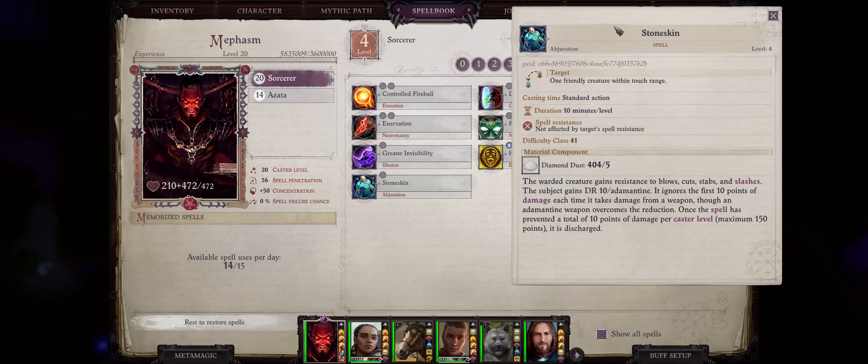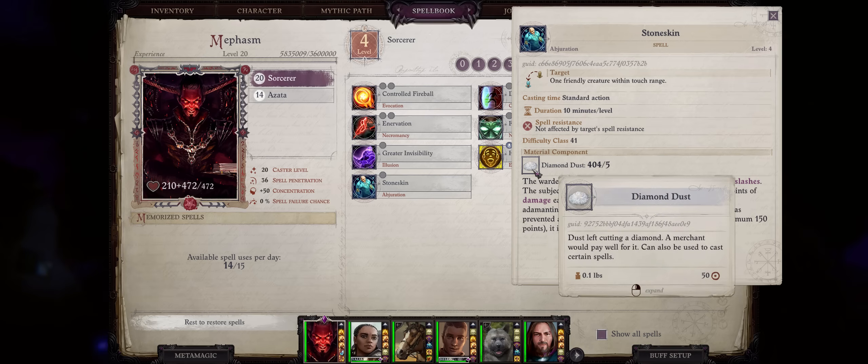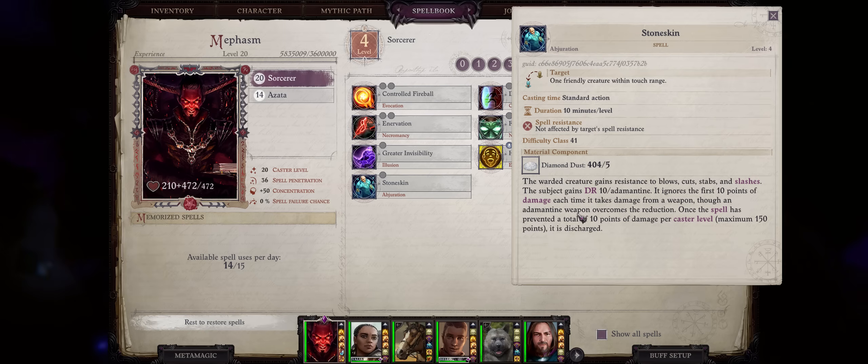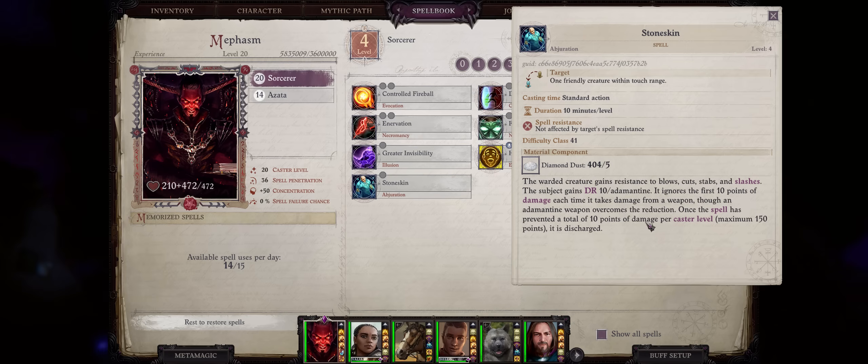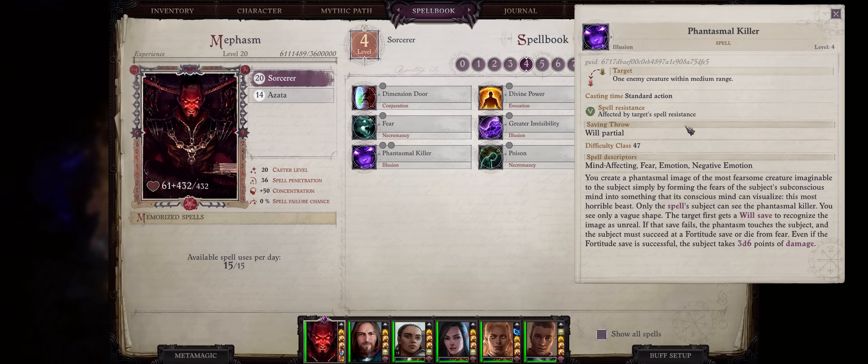There's of course the famous Stone Skin — a classic wizard buff that can highly prevent damage, and you can use it on any ally. It has great duration at 10 minutes of real time. It's one of the few spells that have a material component — Diamond Dust — which is easy enough to buy in large amounts. Any character you cast it on gains 10 Adamantine damage reduction, bypassed only by Adamantine weapons. Enemies don't really have these, so it's essentially 10 points shaved off every attack, for a limit of 10 per caster level up to 150. That's a lot of damage prevented — especially useful on Unfair difficulty and when it comes to critical hits, because damage is only multiplied after being reduced by damage reduction.